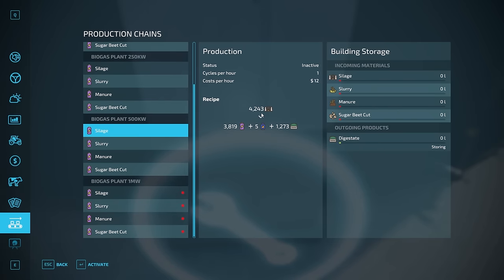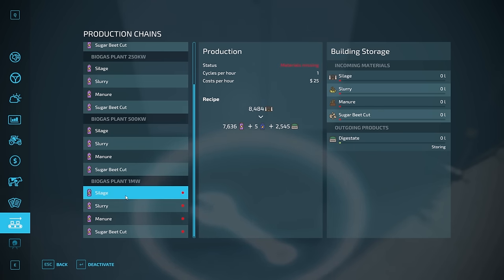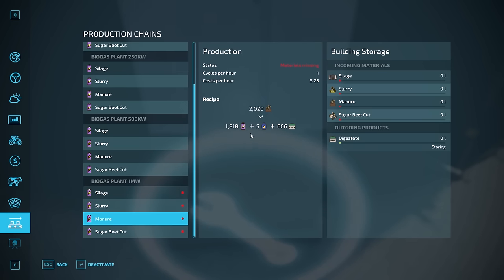The 500 kW processes 4243 liters of silage to 3819 power, 5 methane, and 1273 digestate. Slurry: 1010 to 909, 303 plus 5 methane. Manure: 1010 to 909, 303 and 5 methane. Cut sugar beet: 505 to 456, 5 methane, and 152 digestate. The 1 megawatt map BGA takes 8484 silage to 7636 power, 5 methane, and 2545 digestate; slurry 2020 to 1818, 5 methane, and 606; manure 2020 to 1818, 5 and 606; cut sugar beet 1010 to 909, 5, and 303.